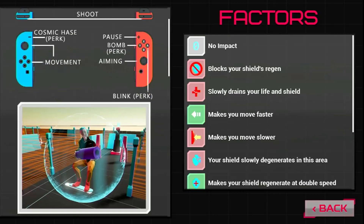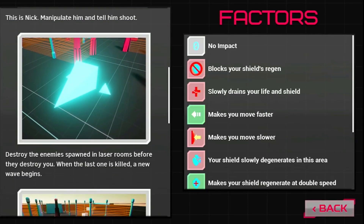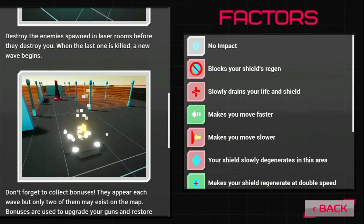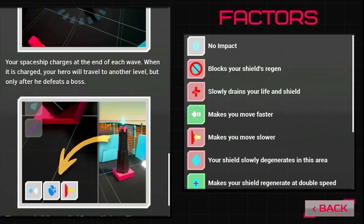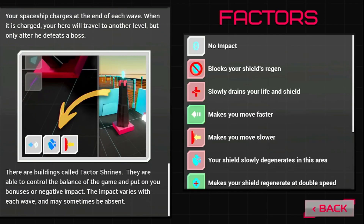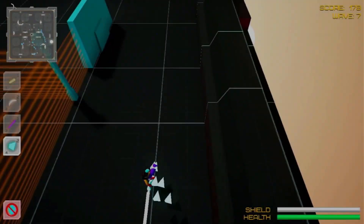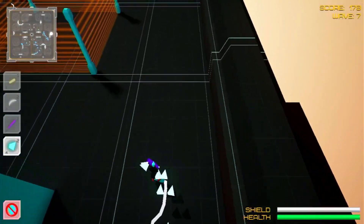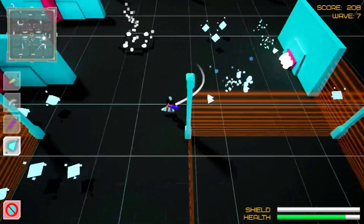There are buildings around the actual arenas and they can give you plus and negative effects — things like the ability to move faster, blocking your shield regeneration, slowly draining your life and shield, making you move slower, or healing you up faster than normal. These are all random and change as you actually play the game.